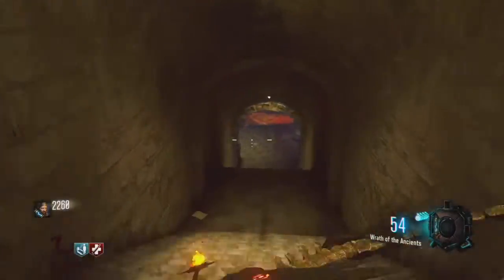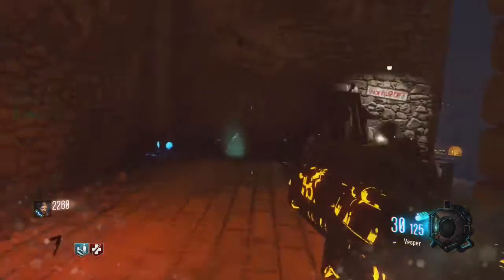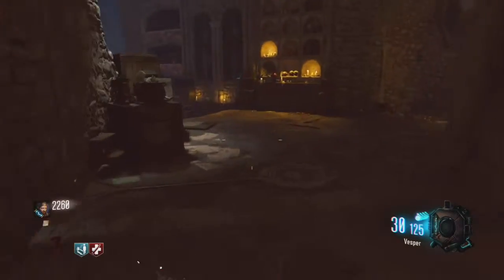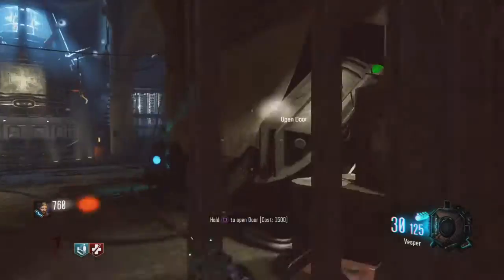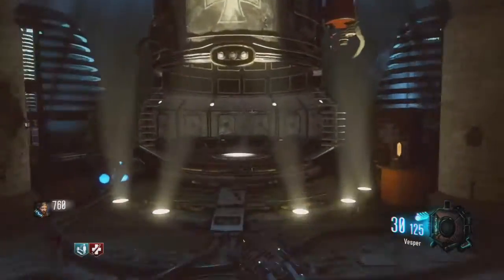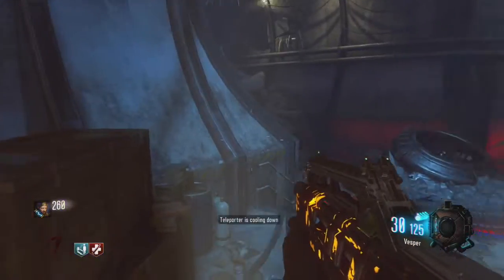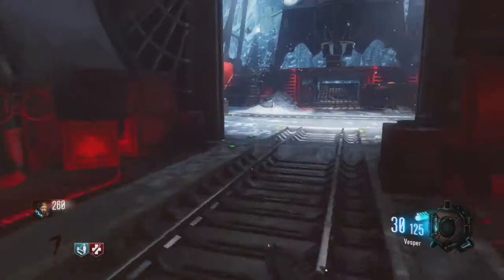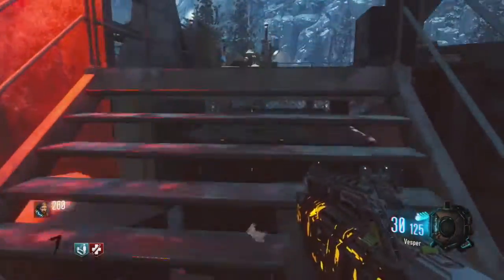I discovered a way to get basically infinite points by spawning infinite zombies on any round. I did this for about 45 minutes on round 7 and got about 110,000 points. Zombies will just spawn infinitely using this method. I haven't really seen much about this on YouTube — there's probably a few people who've posted about it, but I've been looking for the past few days and haven't seen anything.